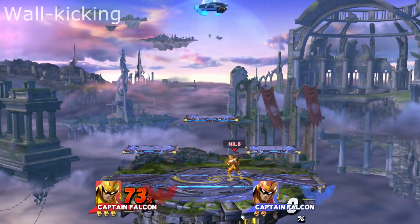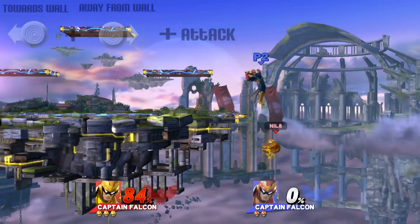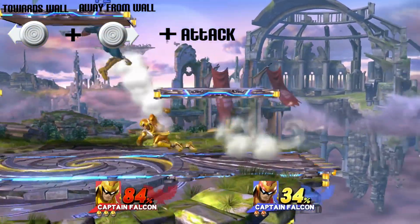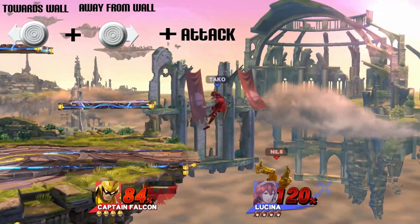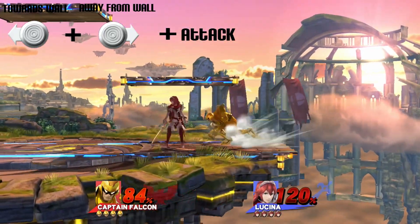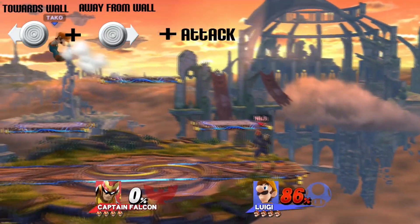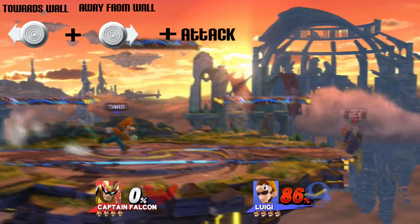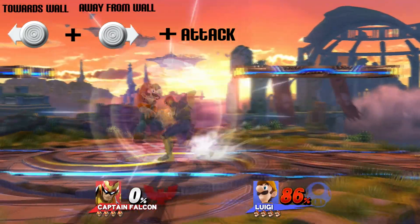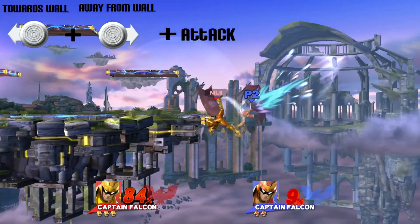Next for Captain Falcon I want to go over recovery options. One really useful recovery option that's kind of overlooked — and that I found very useful — is wall kicking. It's not as essential, but a clever way to throw off your opponent and ease off some pressure if they're trying to bully you off the ledge. It only works on certain stages like Battlefield. To perform the wall kick, you must position yourself under the ledge, tilt the control stick towards the wall, then away from it right after. It'll perform a kick and an attack reset to give you more attack options and follow-up attacks into your other combos.